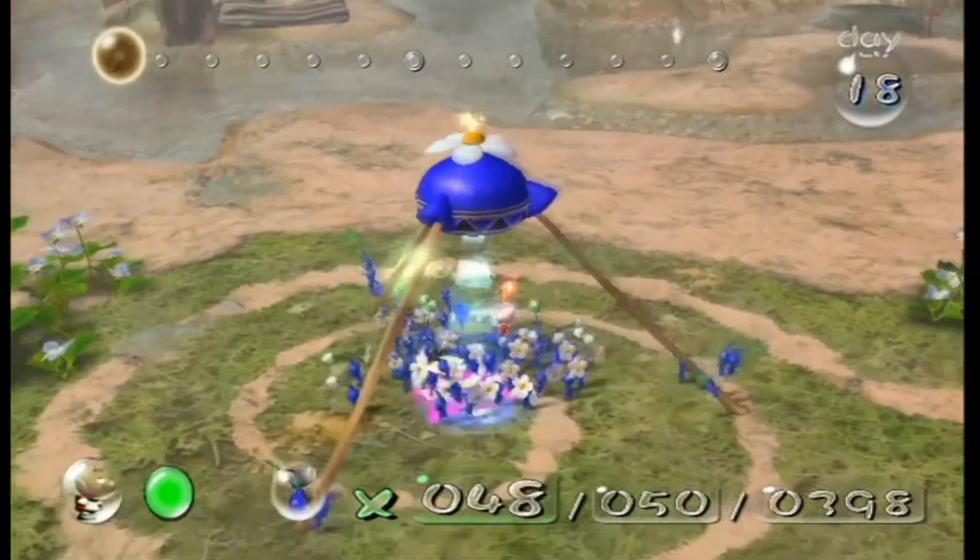Wake up! This is Emperor Bulblax. It's terrifying. He is the father of all Bulborbs and he is not friendly. He eats Pikmin. That purple tongue of his has the largest hitbox in the game — it can eat any amount of Pikmin. This guy does not mess around. I'm going to try and do the tactic you're supposed to do against this guy.